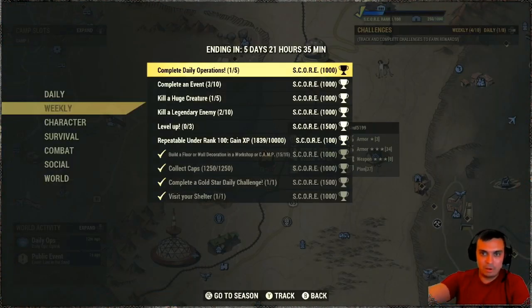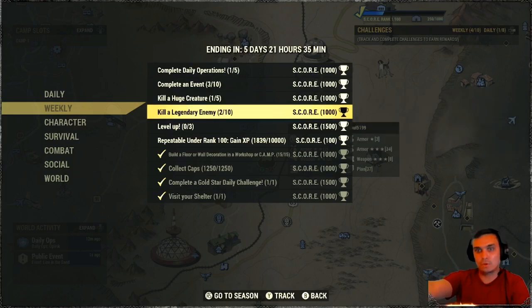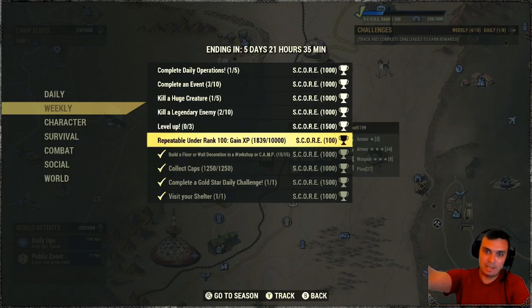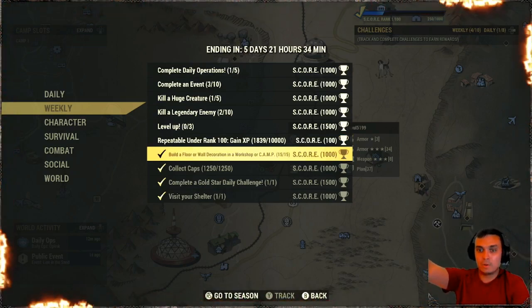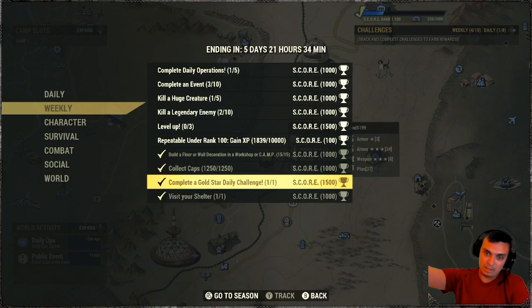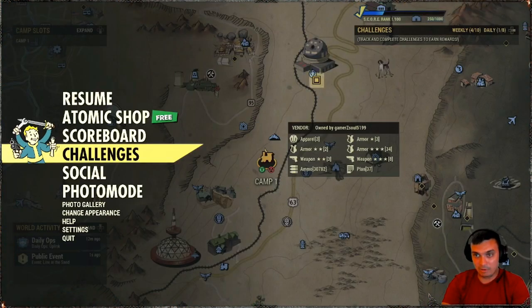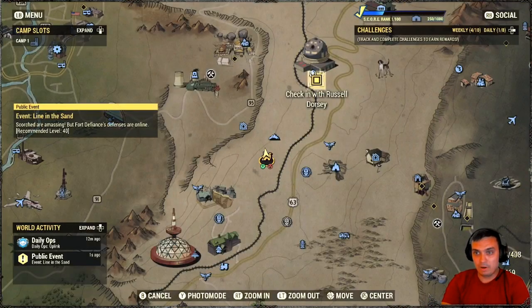For the weeklies: do your daily operations 10 times, do events, kill five different huge creatures, kill 12 legendary enemies, level up three times. Repeatable: build stuff at a workshop — my recommendation is caps. Complete daily challenges, which are apparently autocompleting, and visit your shelter, which I just did and didn't get credit for. I am disappointed. Oh there you go — chicken with Russell, cool. I'm gonna get that on the stream.